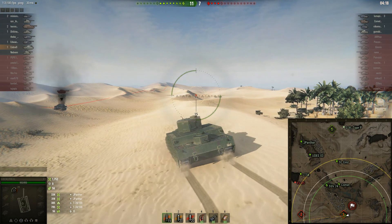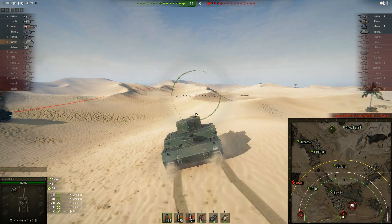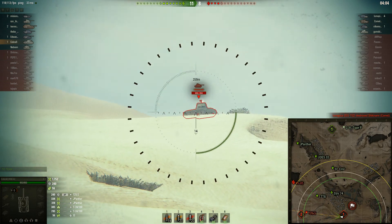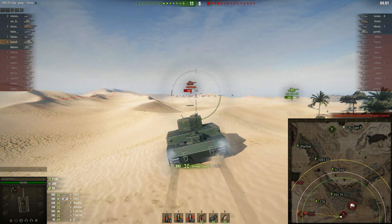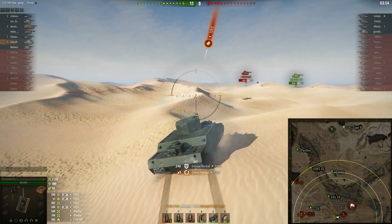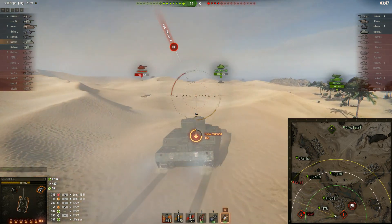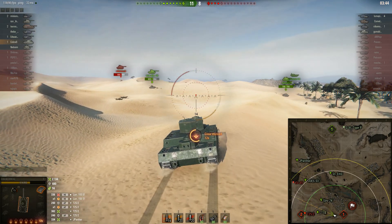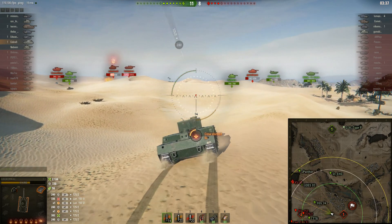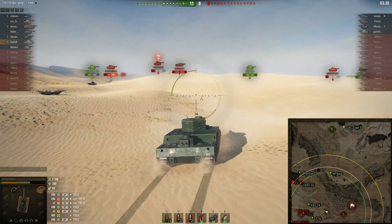I'm still spotted but no one else is shooting, so I'm thinking it's probably a TD spotting me. I haven't been shot by the ISU, so I know it's not him because he can penetrate me. And there we go — the T25-2 is stupid enough to fire, so we carefully aim and shoot him in the turret for 382 damage, then keep on driving. Arty is aiming at me and we take nearly 400 damage from arty, which completely ignores armor. The T25-2 then fires six more times and thinks he can somehow magically penetrate me — not happening.